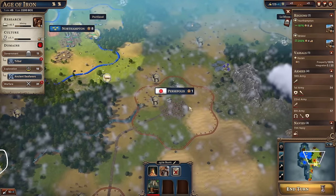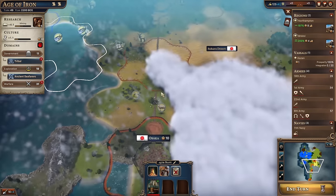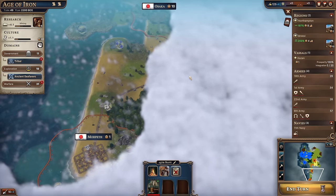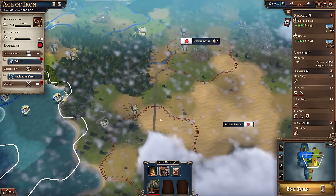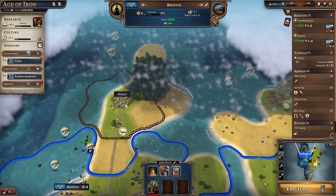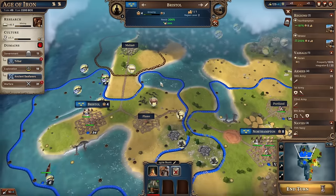Japan have got Persepolis over there in the middle - that's currently one of Japan's vassals. There's another vassal over there, and then they've got their capital, and something down here as well. There's a road coming through, so Japan might potentially have five cities, though at least two are vassals. They're doing quite well. We've got three cities - we could potentially get Malmo under our control by sending an envoy over to get them as a vassal, which would be quite good.